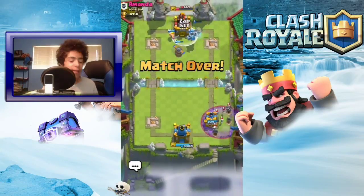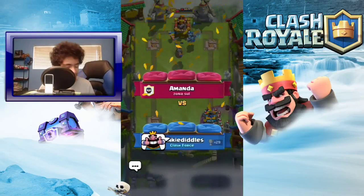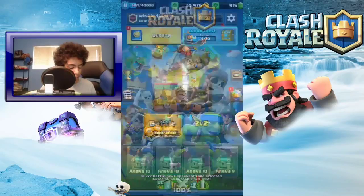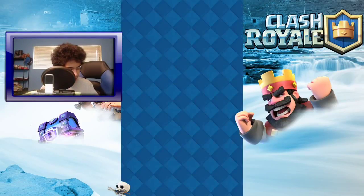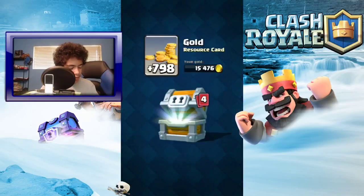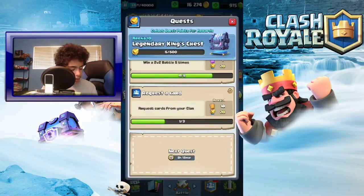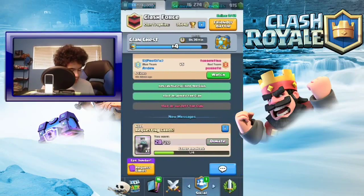There we go - that was kind of cringy but whatever. We got our first W. I actually haven't won a game today - well I won a game of Touchdown but I don't count that. We're gonna get a giant chest - let's see what we get. Mini Pekkas, okay those are pretty good. Legendaries? King chest - let's go!